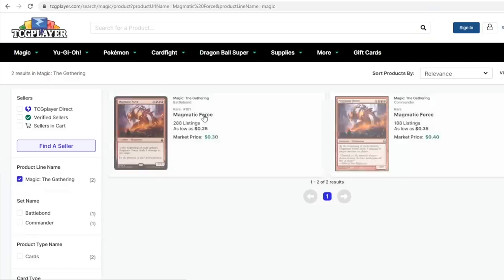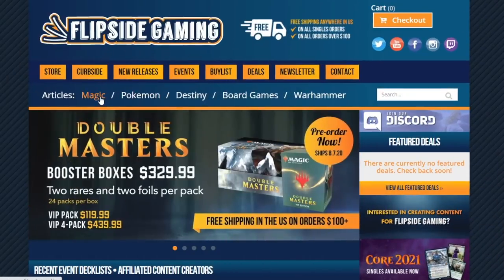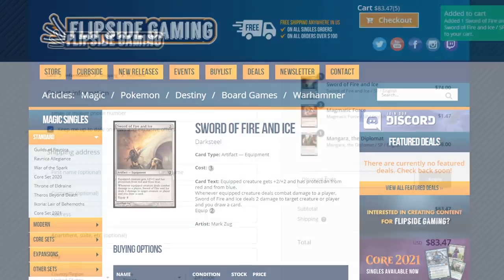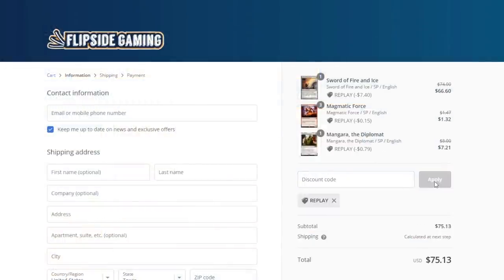Hey guys, in addition to my TCG affiliate player link, I now have an affiliate link with Flipside Gaming, an LGS from my hometown. You can use the promo code 'replay' to save 10% on your next order over $10. Both affiliate links are in the description below.